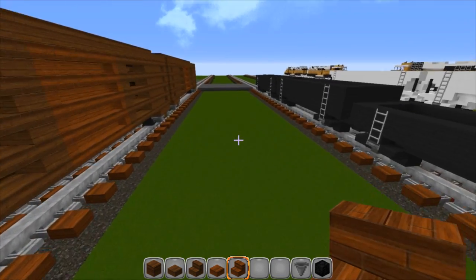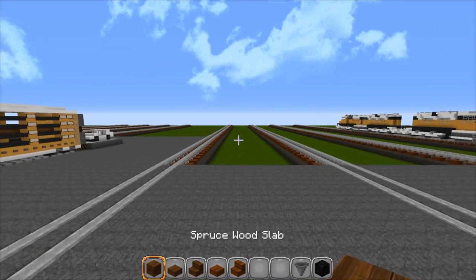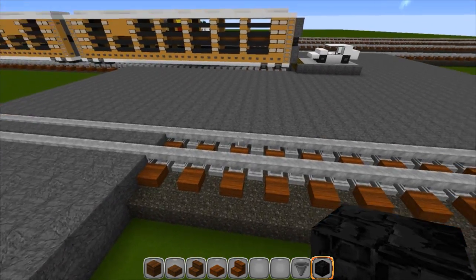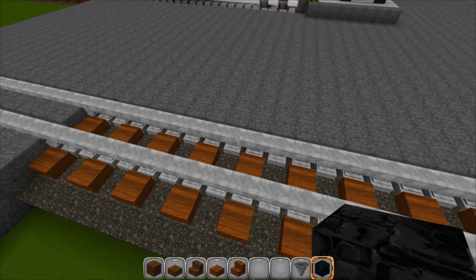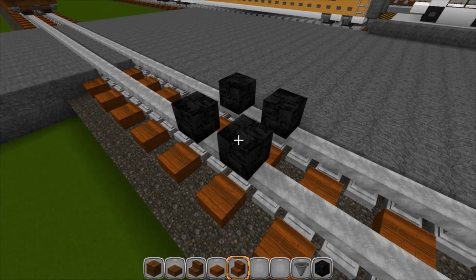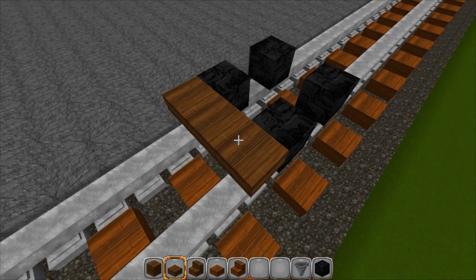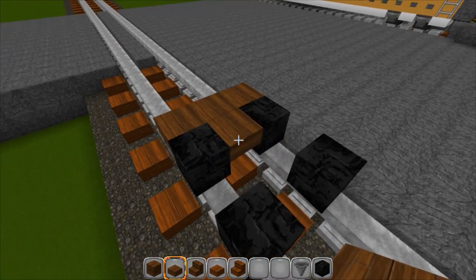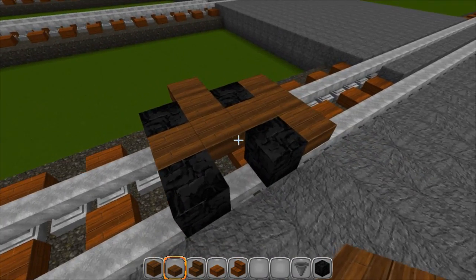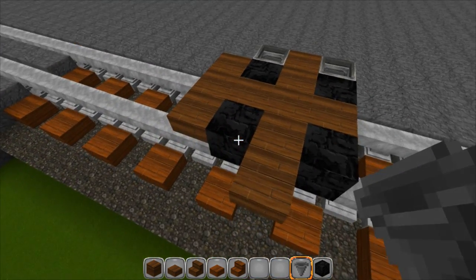We're going to find an empty spot down here on the track and get started. I've got all my different wood variables, a hopper, and bedrock for the wheels. We're going to drop down right here and set up the wheels. Then we're going to take the wood we're using - the main color - and put three in the back and then one in between. Run it up through just like that, then bring this out by two and bring this out by two.